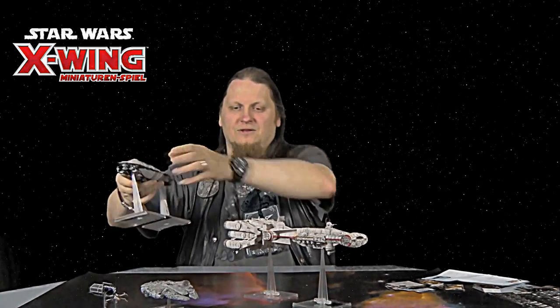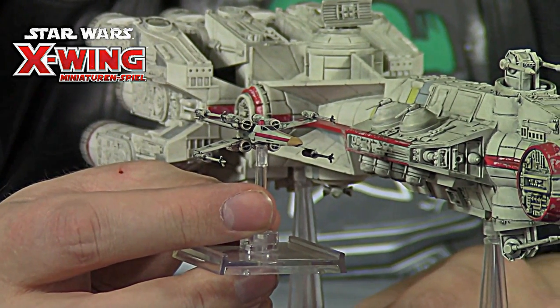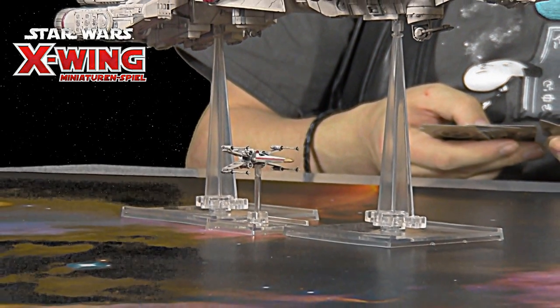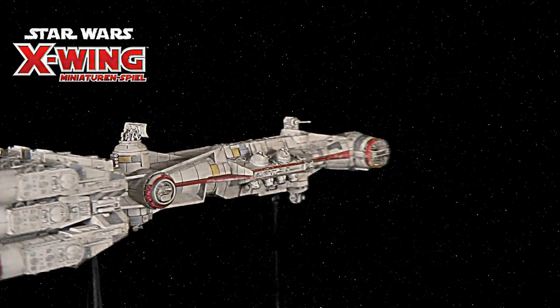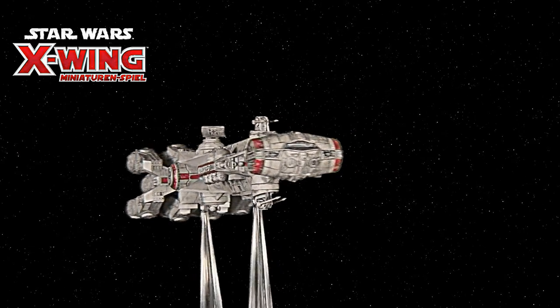Ich hatte euch versprochen, dass ich euch auch die Tantive 4 zeigen möchte – die habe ich hier. Vom Größenverhältnis her nochmal eine ganze Ecke mehr Raumschiff als der Rebellentransporter. Von einem Falken oder einem X-Wing reden wir mal gar nicht in dem Zusammenhang. Die Tantive 4 ist vom Modell her noch wesentlich besser – einfach noch mächtiger das Ding. Hier verzichte ich erstmal darauf, euch Karten zu zeigen, weil die sind noch nicht bekannt gegeben worden und man will ja keinen Ärger riskieren. Ich kann euch nur sagen: das Ding wird im Spiel richtig Spaß machen.